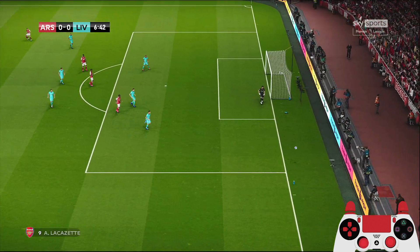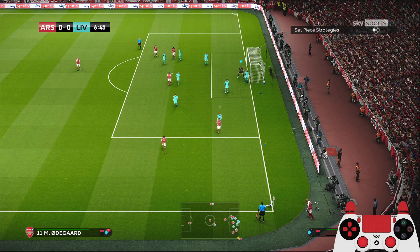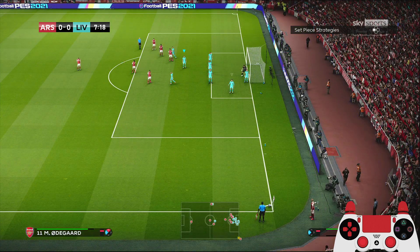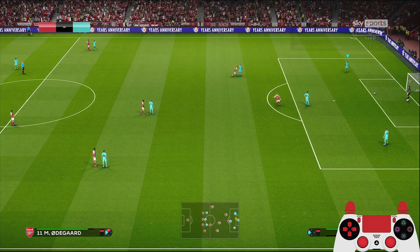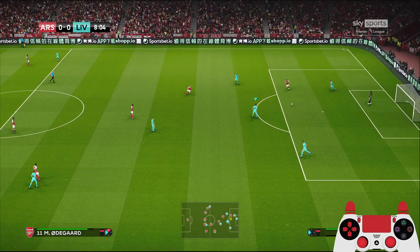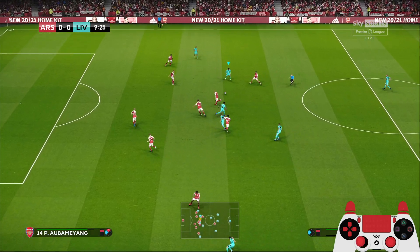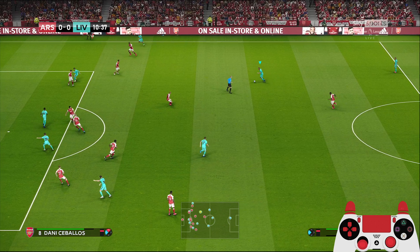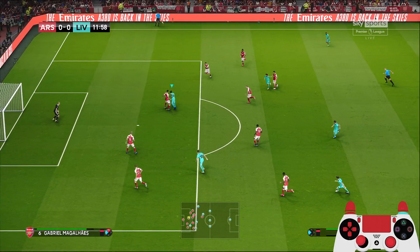Try to take a shot - a good block by Nat Phillips, and the ball goes out for a corner. Short corner, cross in - another corner. Short corner, cross in - another corner. Alba couldn't head it toward goal. So Arsenal played quite defensively yesterday, a bit strange playing at home like that against Liverpool, who is not in good form. A very weird approach by them.